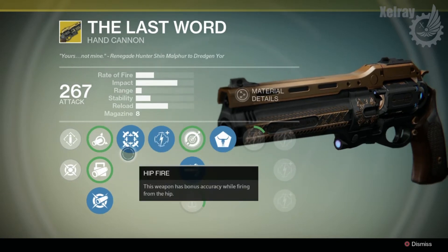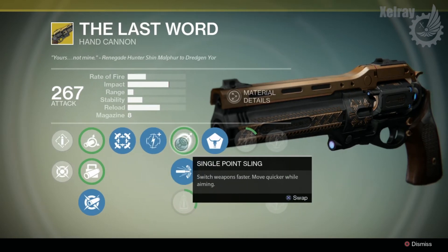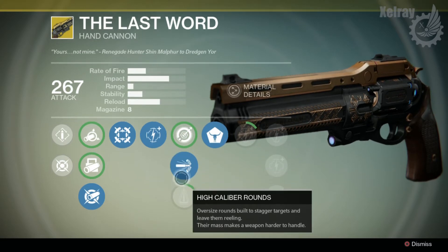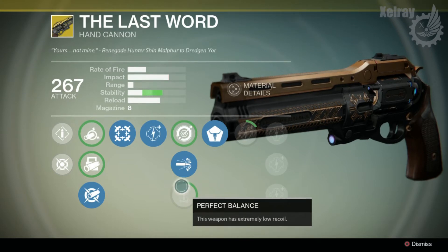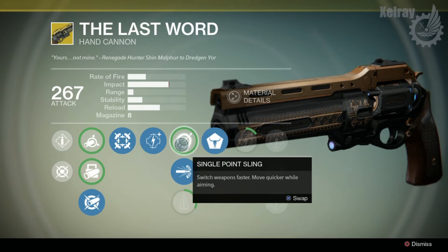We have Hip Fire — this weapon has bonus accuracy while firing from the hip, which is rather unique and also a very nice trait. We have a damage upgrade. And for the second tier upgrades, we have Single Point Sling, which lets the weapon switch faster and move quicker while aiming. I think Single Point Sling doesn't make any sense here because this weapon is about hip fire, and this is going to become even more apparent on the next upgrade.